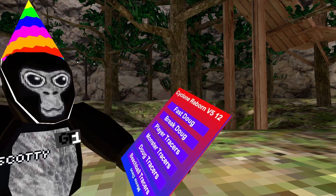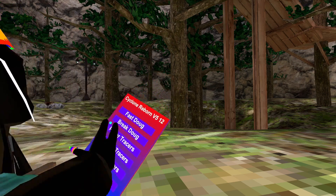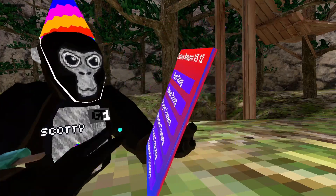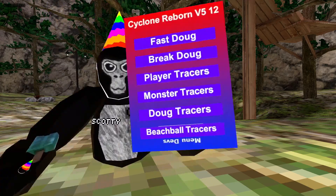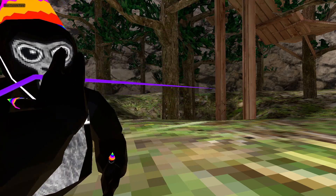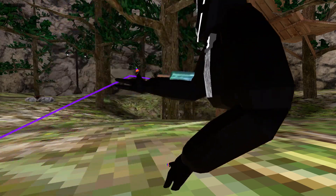Fast dug — this will make dug really fast so you can see him fly away. Break dug — this will make him so he can't move; as you see he's broken and cannot move. Player tracers — this puts tracers to everyone in the lobby. Monster tracers — this puts tracers to the monsters in the basement. Dog tracers — this puts tracers to dug and also to the bats.